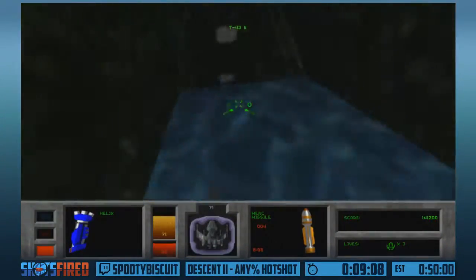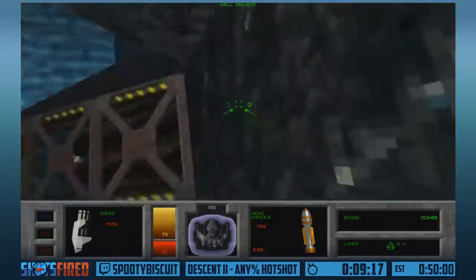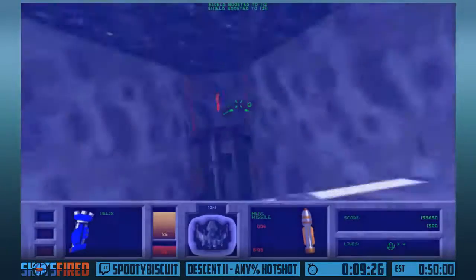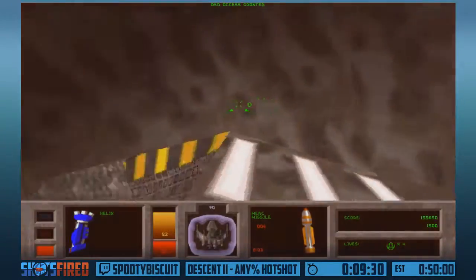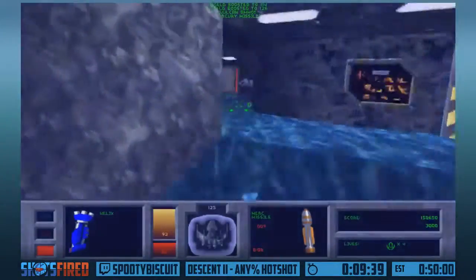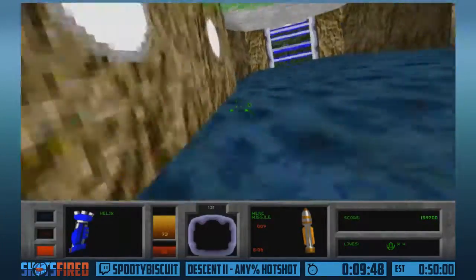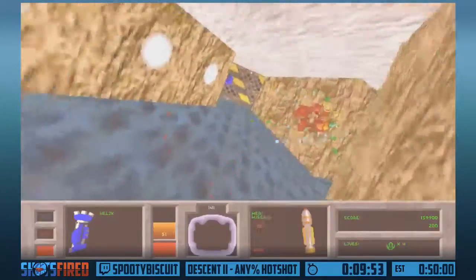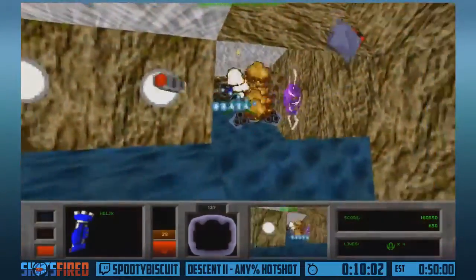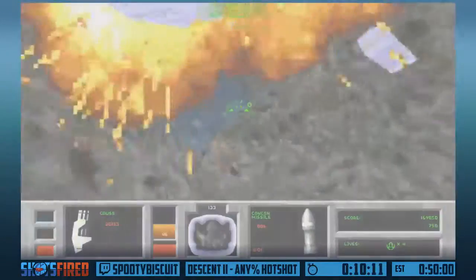The Helix Cannon continues to absolutely destroy enemies in really short periods of time. We're on to the boss level for Quartzon - this level is exactly the same story, use the secret switch to go straight to the Red Key. Got a trigger skip here - must have tripped it when I got knocked around with that Mercury Missile. So I gotta go on my way and hit the switch. This boss is pretty easy because I grabbed a cloaking device - he's gonna try to hit me without much success. He teleported - that's rare. Okay, he is dead.